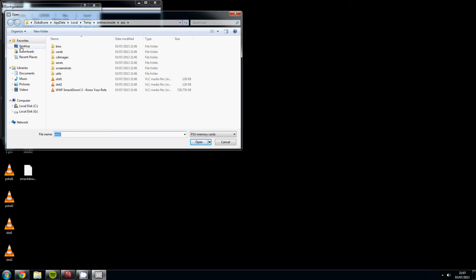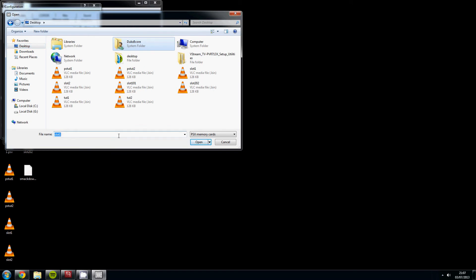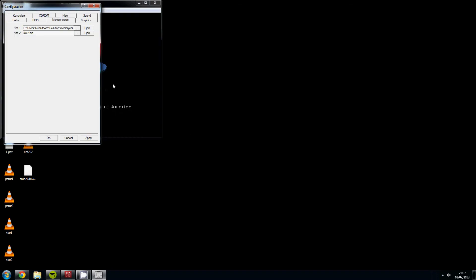First of all, click the Desktop, then type in the file name — we'll call it 'memory card one'. You need to add the .bin extension because memory card files are saved as .bin files. You can name it whatever you want — 'smackdown', 'my card', anything. Once you've named it, click Open and you will see a link on your computer to where you've saved the memory card file.